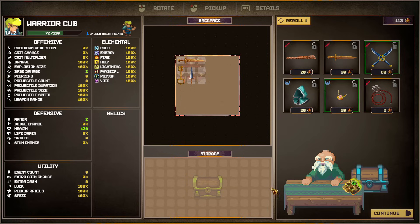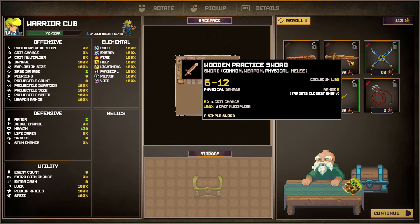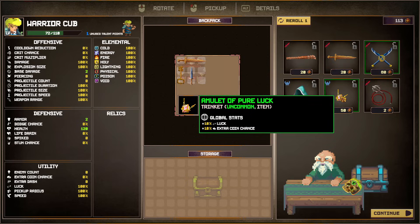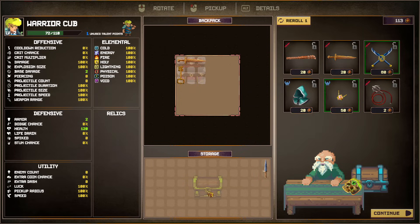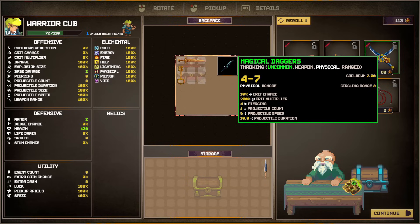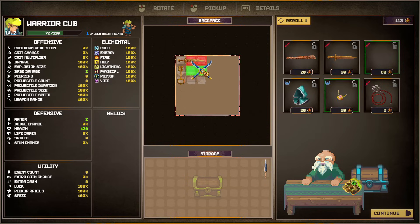We have 113 gold and there are some new weapons available, but we only have two spaces available — this bag is three spaces, this one as well. This one is four spaces. We could put a new weapon in and maybe take out the dagger for now. This is a storage area — you can just keep items here or sell them down below.